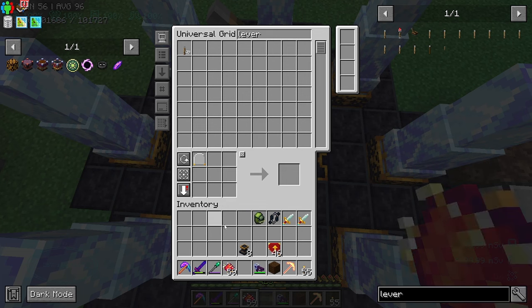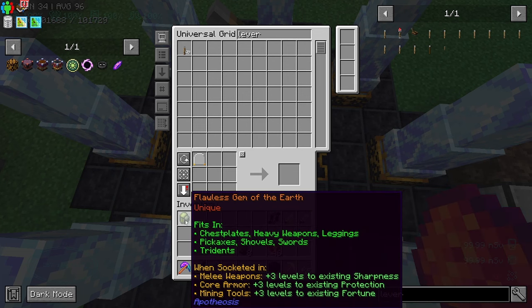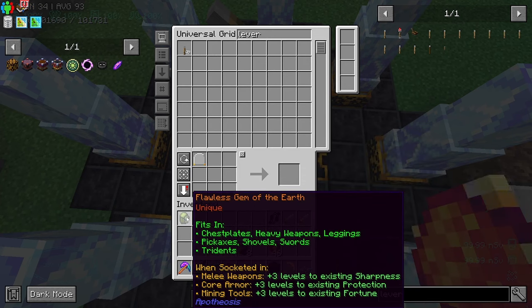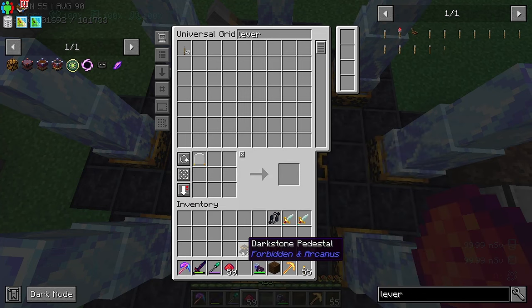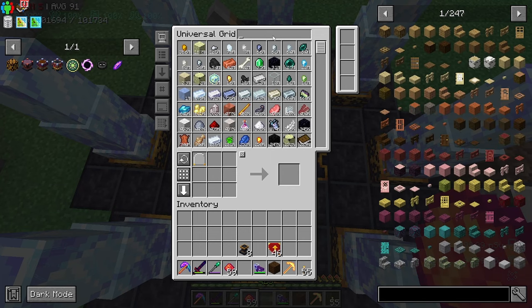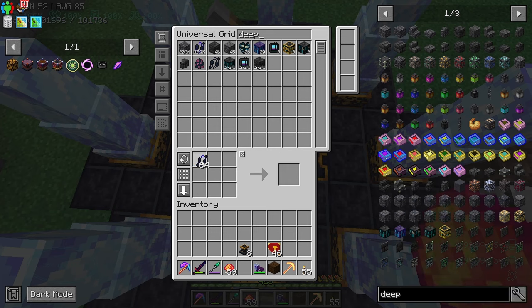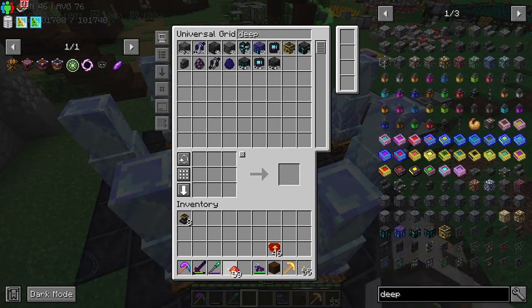We got a redstone link and a flawless earth gem out of that - that's really good. Unfortunately I've already got a perfect earth gem on this thing. Deepling priest - oh, that makes sense. We've already got these deepling brute things, so we can use those with an egg to get a spawn egg just like that. So we didn't need to do any of that gubbins with the swapping.